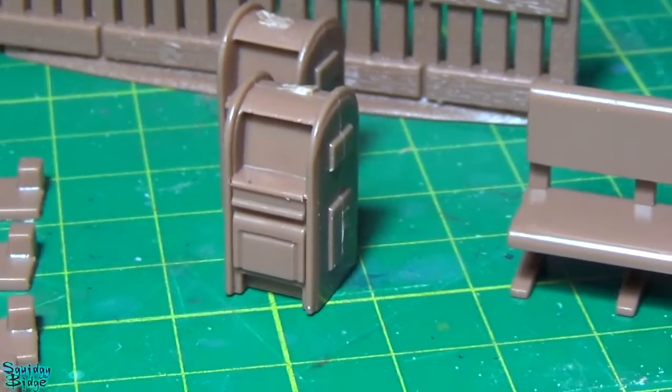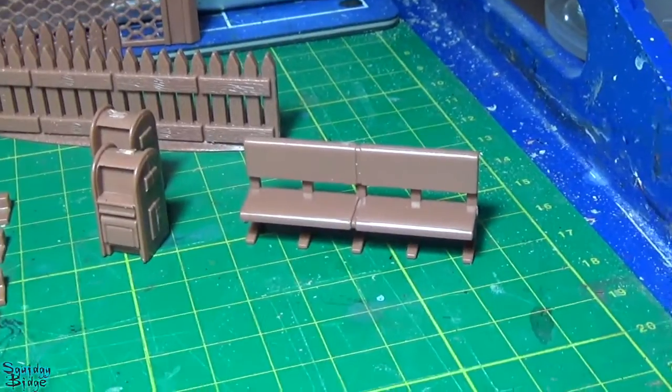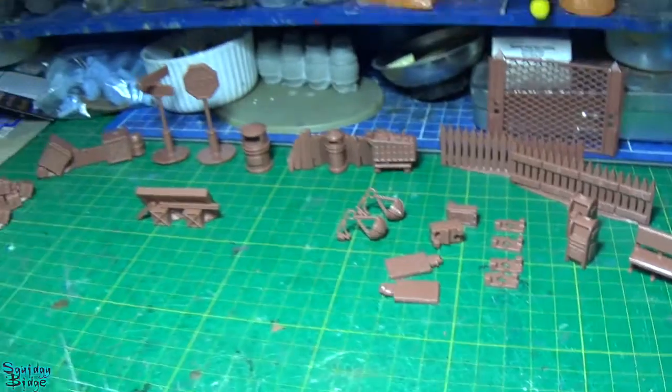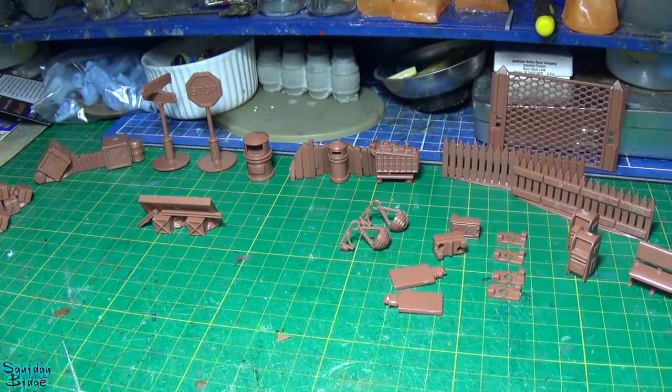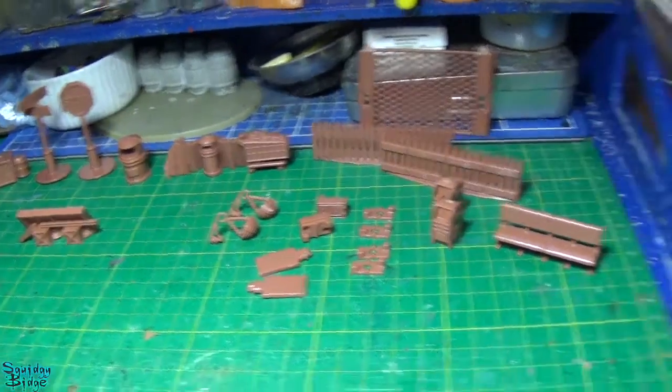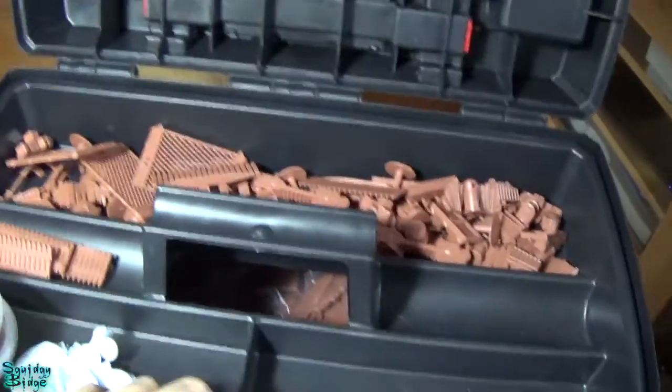I think that's an American style post box, a couple of different types of fences and a wee park bench. So quite a few extra wee scenery bits and bobs - as I say there's five sets of these, and they are already opened up and in my box.